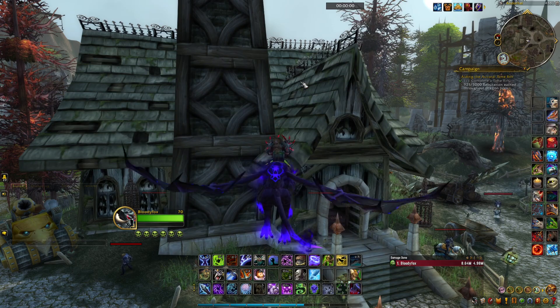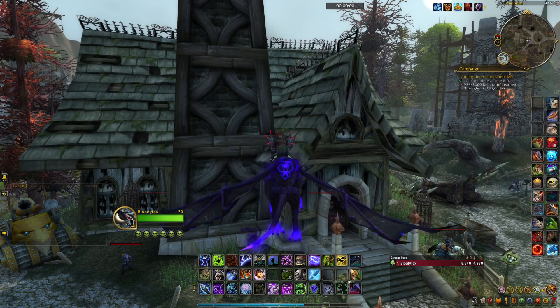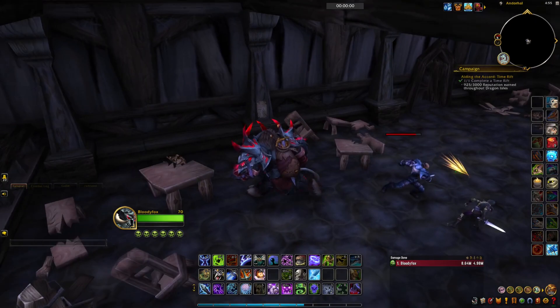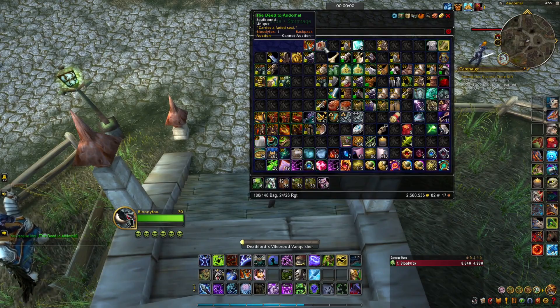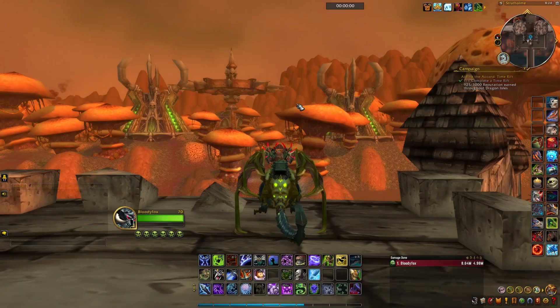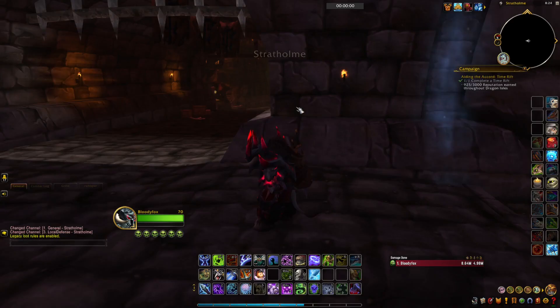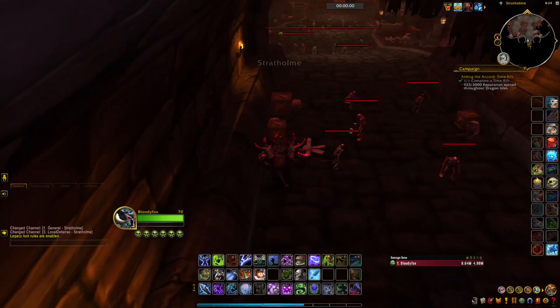Now we need to collect the items to get the candles. First let's go to the Western Plaguelands, Ander Hall — let's enter the Town Hall. The Deed to Ander Hall — okay, let's pick it up. Now I will continue picking up items and then go back and turn in all items at the same time. For the next item, let's go to Stratholme, main entrance — okay, let's avoid them.